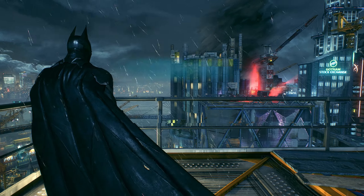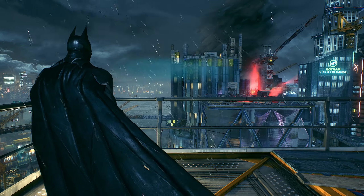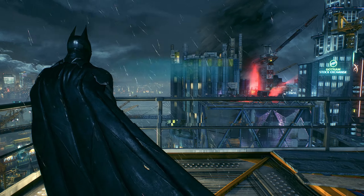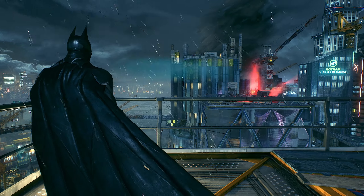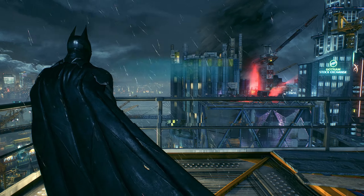Alright, I guess we gotta do side missions. I was going to focus on the main mission but the game is telling us to do side missions. Let's see what we have — we gotta get Firefly, can't do the Penguin right now, the Riddler we can do, there's others we haven't found yet. In the meanwhile, let's clear up this area and go to one of these militia towers.